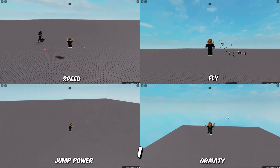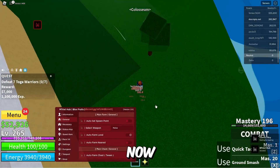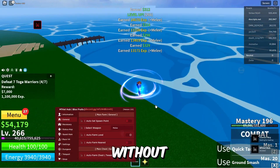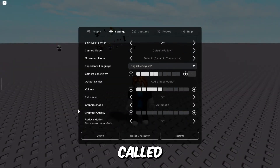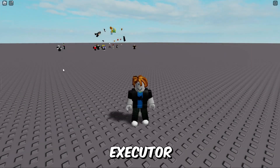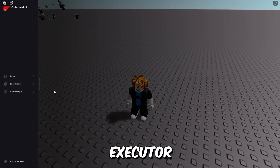In this video I will be showing you the best and only working mobile executor right now. It can execute any script you want without getting lag or kick out. This executor is called Codex — it's the only executor working right now, and it's the fastest and most stable executor. It has the easiest key system ever.